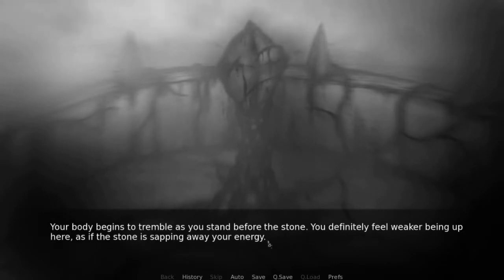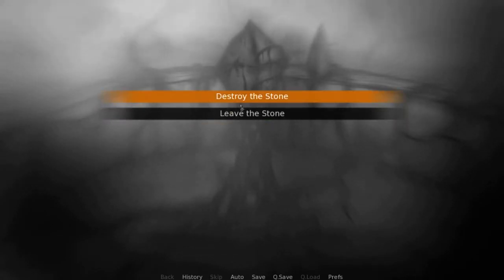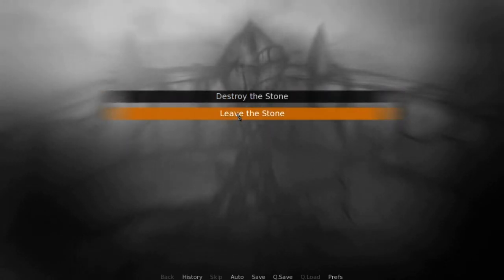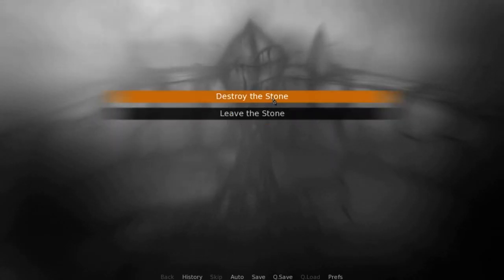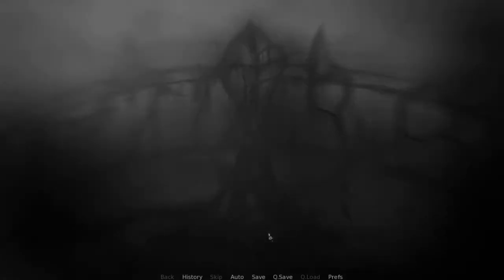You definitely feel weaker being up here as if the stone is sapping away your energy. Destroy the stone or leave the stone. If you want to destroy it, let's try it. This may be your only chance. You approach the stone and grasp onto it. You lose sight of feeling immediately as your hands become glued to the stone.